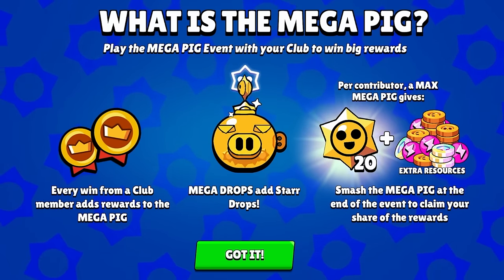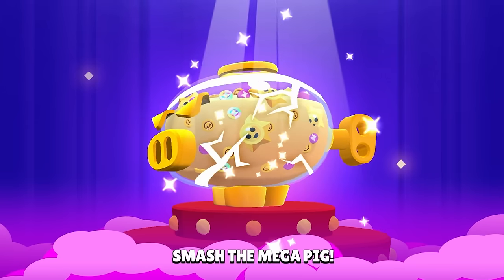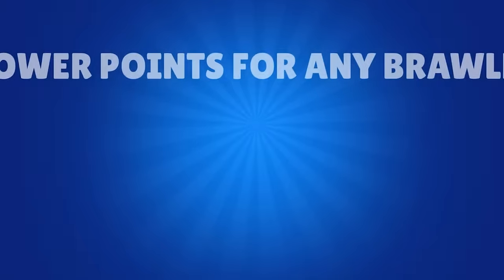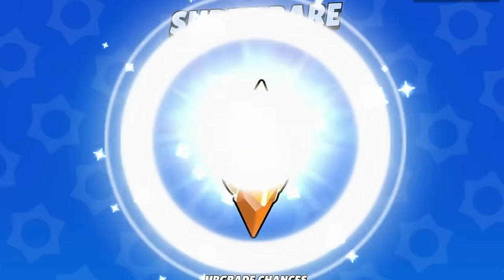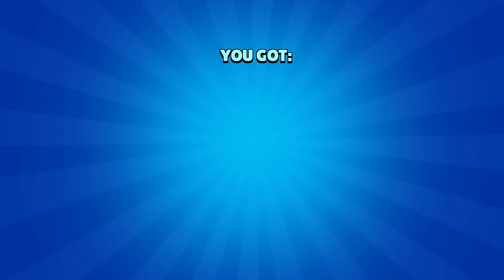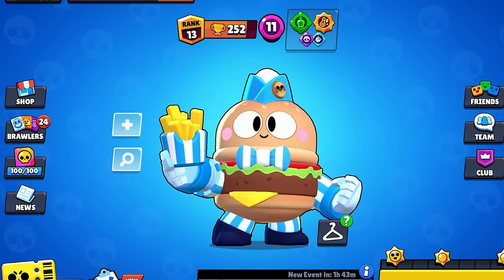You are absolutely going to want to be in an active club that uses all their tickets and fills up the pig. If your club gets a maxed Mega Pig, everyone in the club gets a fat stack of coins, power points, and bling. There are also 20 star drops that every person in the club will get at max Mega Pig. There are bonus star drops for those who contributed the most — third place gets one bonus, second gets two, and the top contributor gets three bonus star drops.